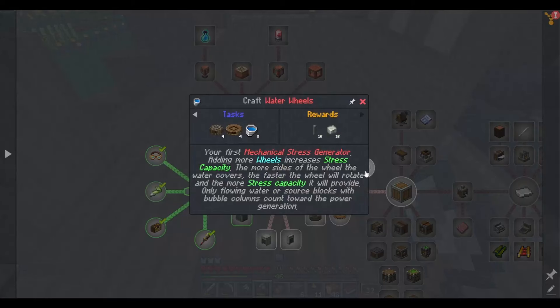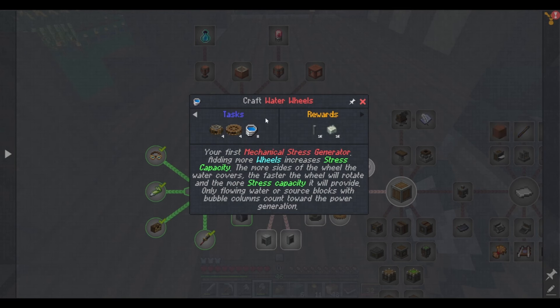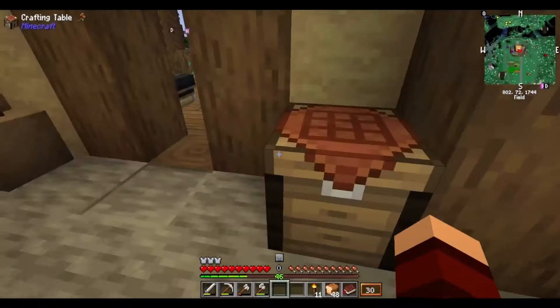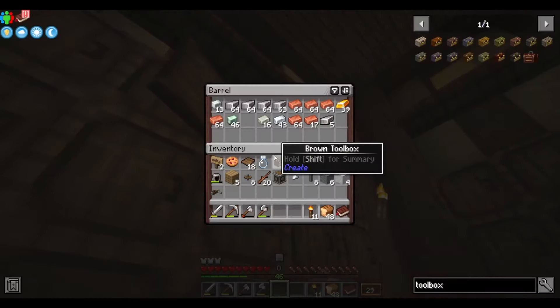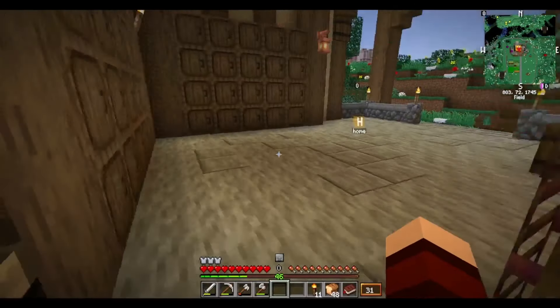Next we've got large water wheel and water wheel. The quest says: your first mechanical stress generator - adding more wheels increases stress capacity. The more sides of the wheel the water covers, the faster it will rotate and the more stress capacity it provides. Only flowing water or source blocks with bubble columns count towards power generation. So it wants us to make four water wheels. Let's head in and make some more andesite alloy.